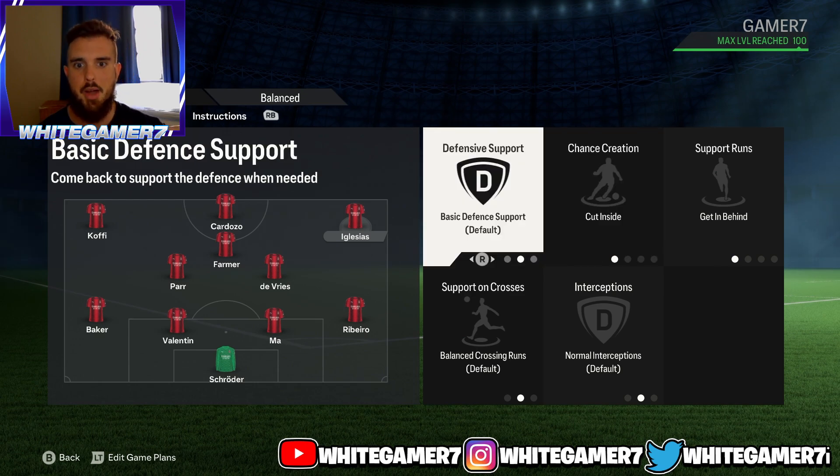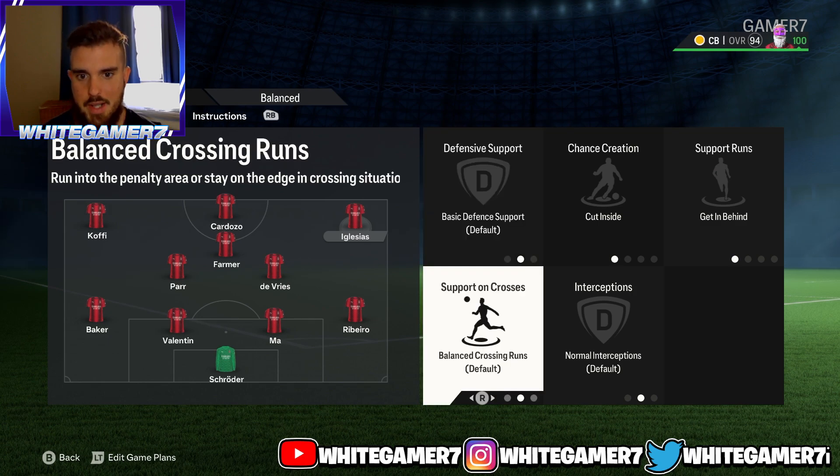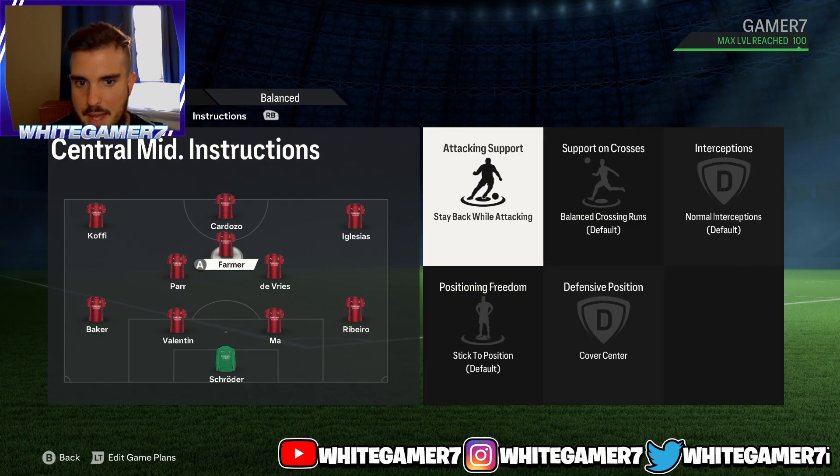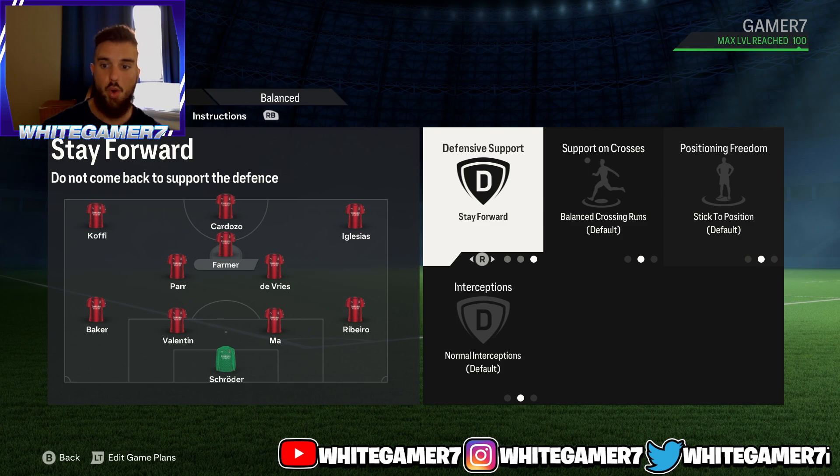You do want your wingers to sometimes help out and defend out on the wing, so that's why we have balance. Support on crosses and interceptions, we have that on default. For the CAM, we have stay forward, so you can have a focal point when you're building up. Everything else we have at default.